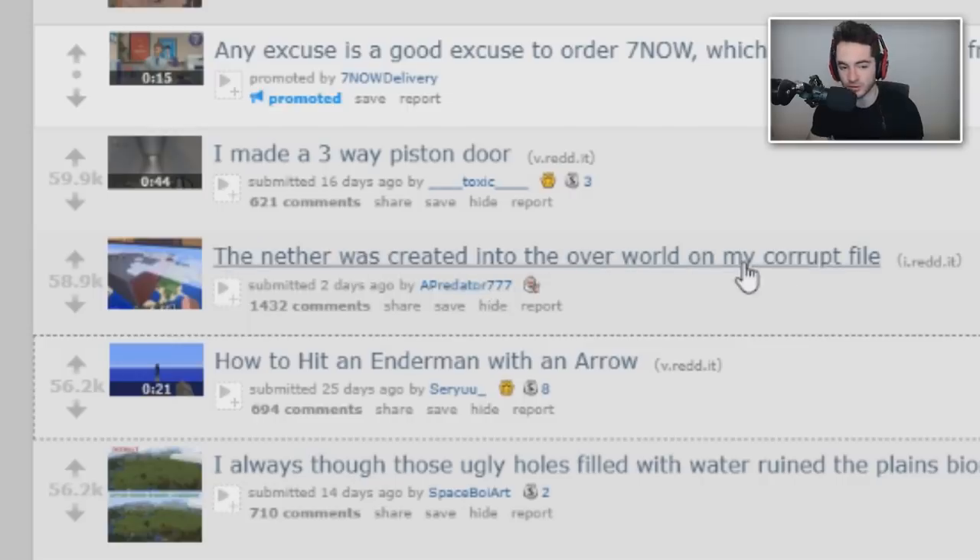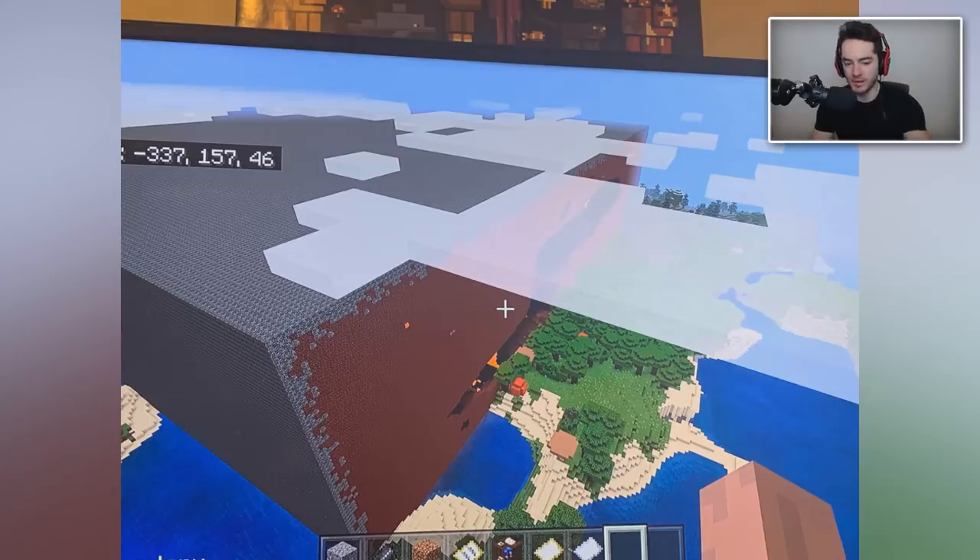The Nether was created into the Overworld on someone's corrupt file. Does it keep going if you keep flying? I don't even know how that bug happens. What would be really funny is if there was a woodland mansion in that dark oak forest - you'd be so excited to explore it, but you have to go to bed for school tomorrow. You load the world back up without a backup save and the Nether has completely smashed your woodland mansion. It must be just a few chunks; there's no way it keeps generating.